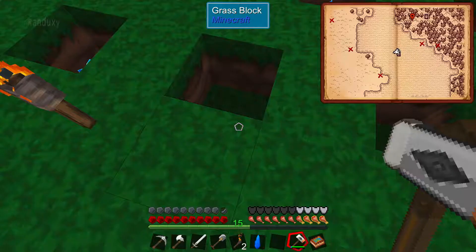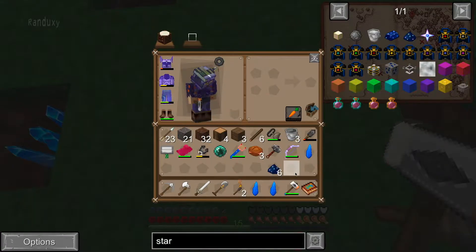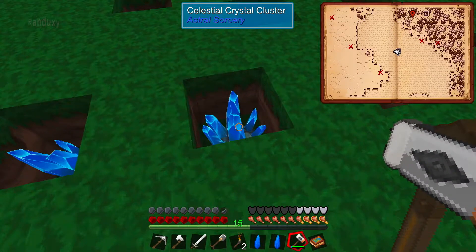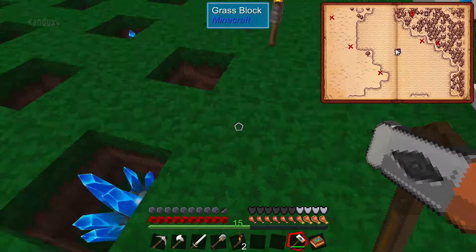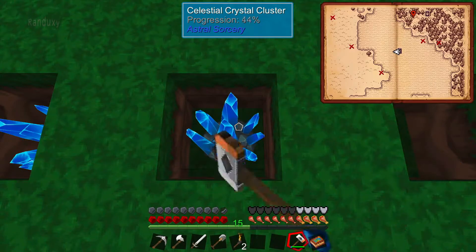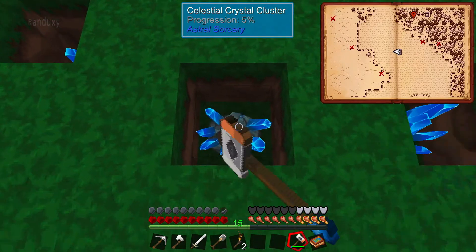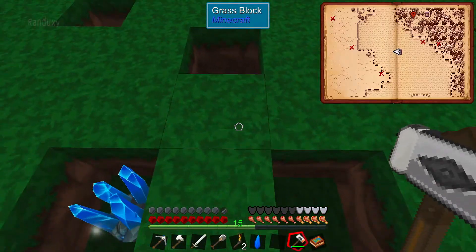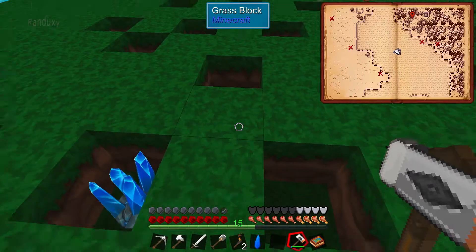That was two and two. So that was no different. Let's try it on here. Yeah, I guess it's only two you get — luck doesn't matter. So I guess it only farms one to one. I broke three and I've only gotten three of these. Fortune and looting would supposedly increase it, but it doesn't look like it. Maybe there is a silk touch or something that'll work.